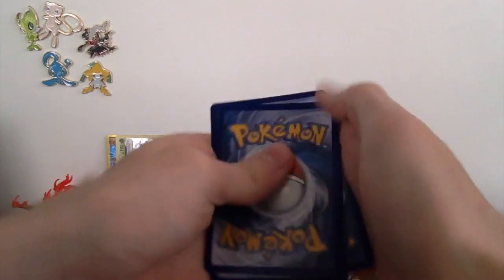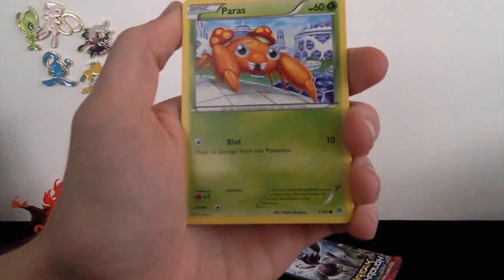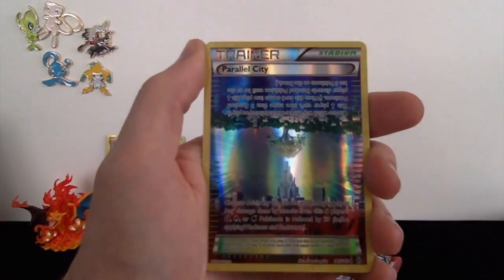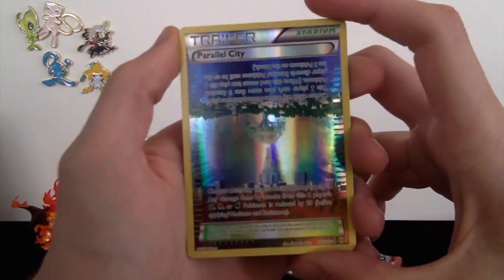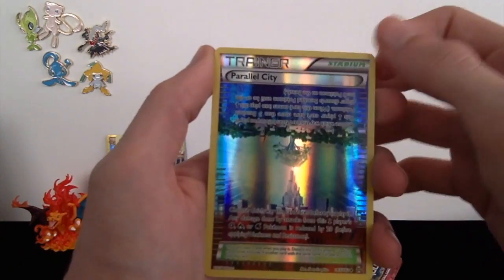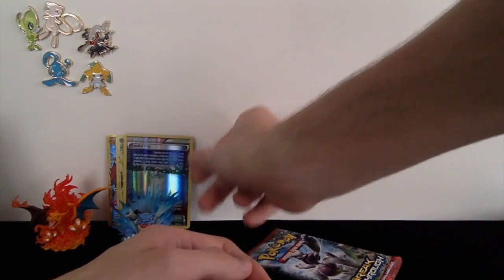Three from the back. We got a Quilava, Gogoat, Pineco, Pears, Pansear, Axew, Remoraid, Pikachu — oh nice, that looks so cool! Our Reverse Holo is a Parallel City, which looks absolutely amazing. I love these two-sided stadium cards. And then we also got a regular rare Hawlucha. I think I might honestly put the Parallel City up front because I really like that card and it looks so cool.